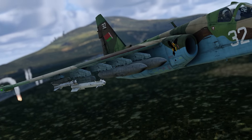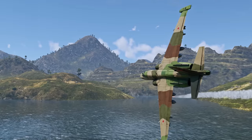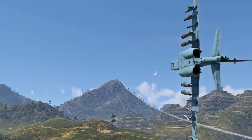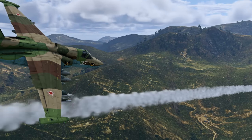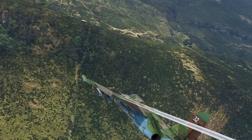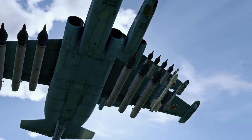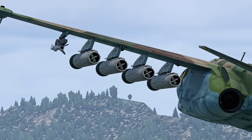Still, the new Frogfoot can certainly boast better defensive capabilities. Thanks to thrust nozzles, the R-73 can easily reach its target from almost any position. The only way your opponent can save themselves is by using flares in time. On the other hand, the new AAMs occupy hardpoints you could have used for more air-to-surface ordnance.